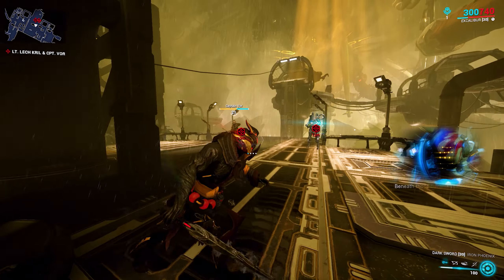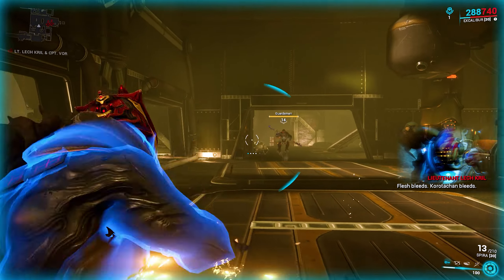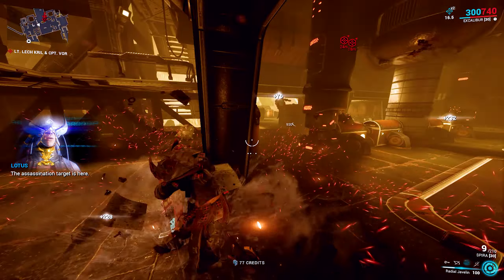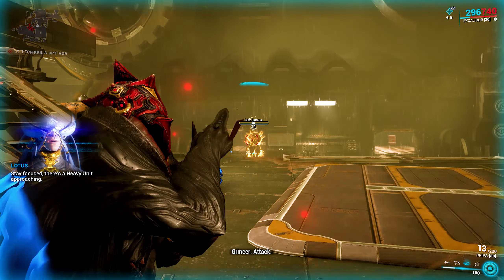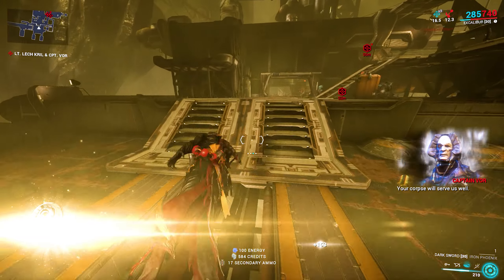The easiest approach for this fight is to not take it head on. You want to head away from the rooftop platform and instead go to the room below. Make sure to also clear away enemy units to avoid getting overwhelmed later on. Captain Vor will follow you and teleport to this room where you can deal with him without worrying about Lech Krill's intervention.